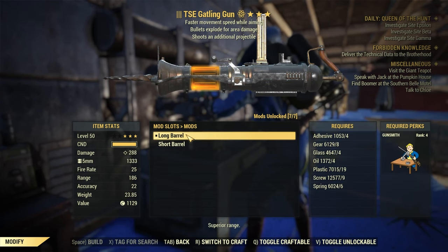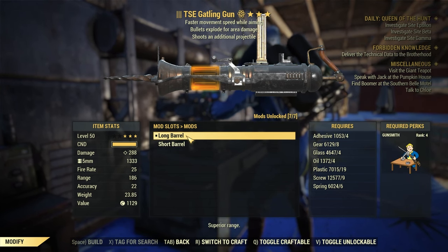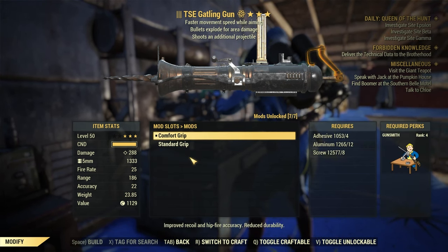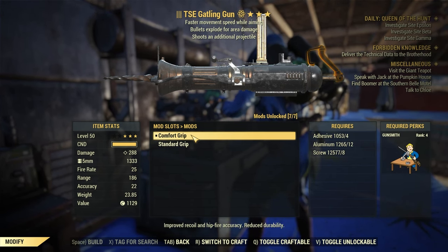The second option is the Barrel, where you have Short or Long Barrel. The Long Barrel gives you better range and there is no real downside to using it. After that there is the Grip — Standard or Comfort Grip — where Comfort Grip improves accuracy and there is no downside.